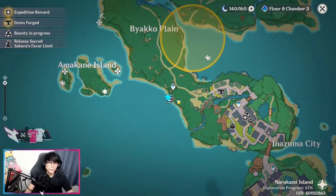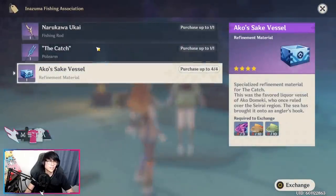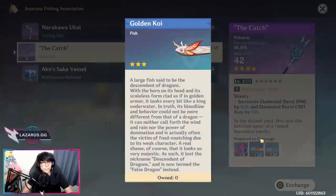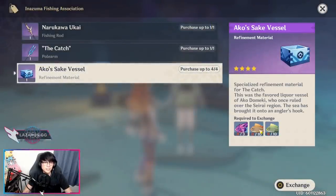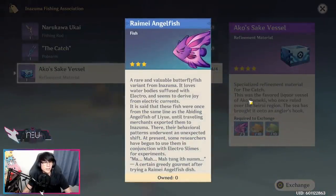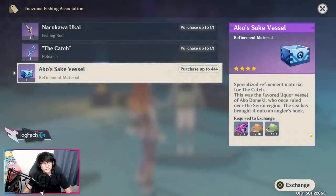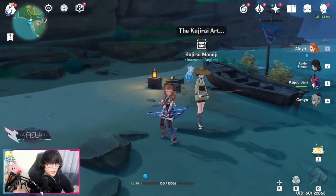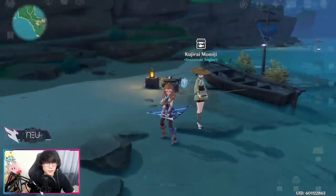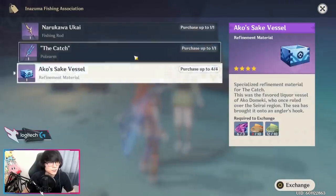In Inazuma over here by the waters, there's an NPC where you can buy fishing supplies. She'll have The Catch available and you'll need to catch six Rimei Angelfish, 20 Golden Koi, and 20 Rusty Koi. For the refinements, it's the Akosake Vessel — you need three more Rimei Angelfish, 10 Puffer Fish, and 10 Bitter Puffer Fish per refinement, and you need four of them: so 12 Rimei Angelfish, 40 Puffer Fish, and 40 Bitter Puffer Fish total. This NPC is not an event NPC, so you have as long as you need to catch all the required fish.